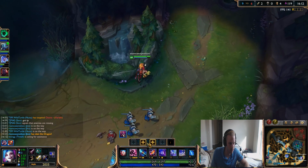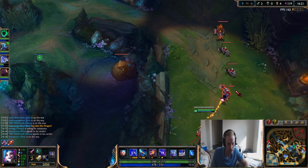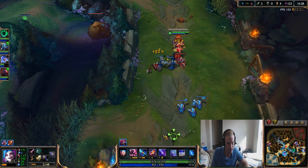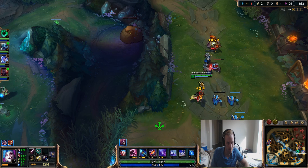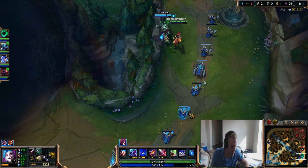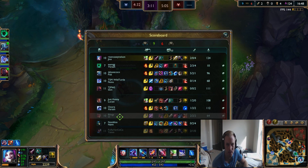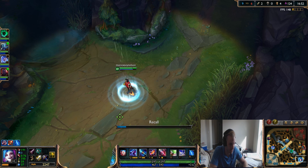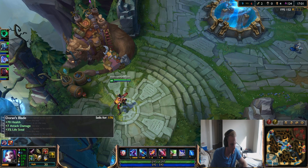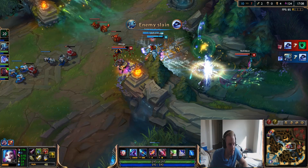We're just going to push a wave here - we have 2k gold. As you can see, I'm maxing Q first, W second, E last, and obviously the ultimate when I can. We're going to push the waves and bust out Q to clear the waves in the back. We do have enough for Infinity Edge, so let's just play it smart. We're 2-0 and 4 assists, up about 20 CS - playing well. Let's get our full item Infinity Edge. I like to always look at my ult - it's a full map ult, it's going to be a sneaky snipe.